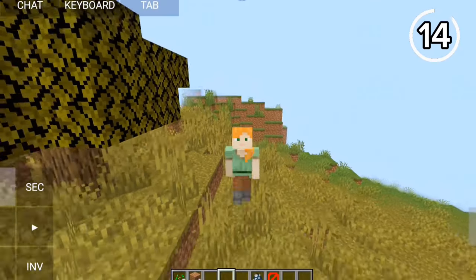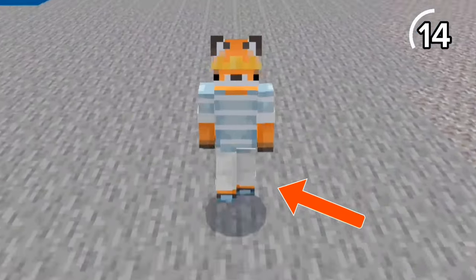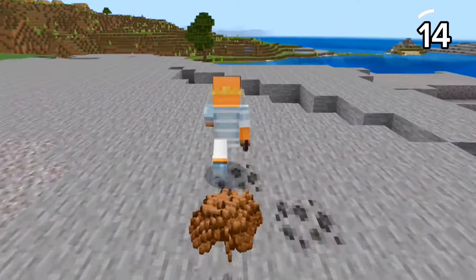In Java, when you sprint jump, your legs move around freely. But in Bedrock, your legs look stiff — it looks like you're constipated.